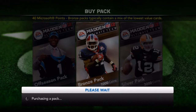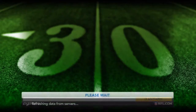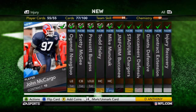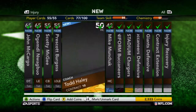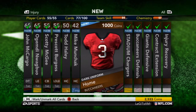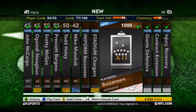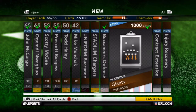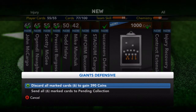Obviously that's losing you money, but here's what you got to do. You right-click your analog stick to highlight everything. Then you left-click on all your coaches, uniforms, stadiums — you can go ahead and discard all these if you want. Then you click A on one of their checkmark cards and click discard to gain 390 coins.